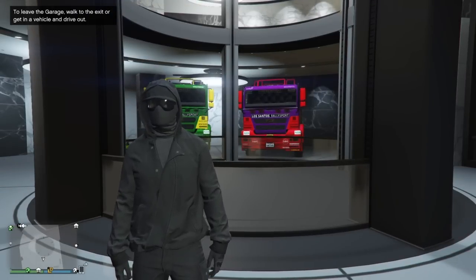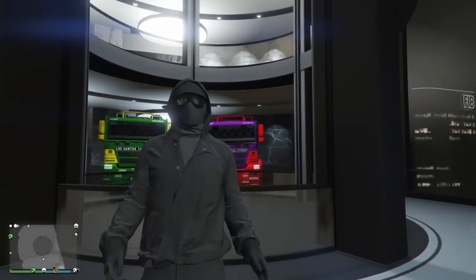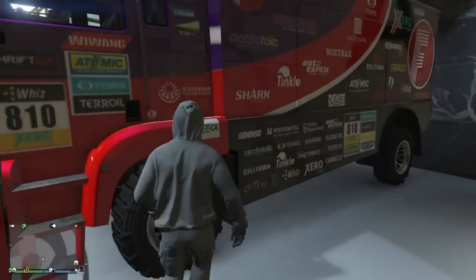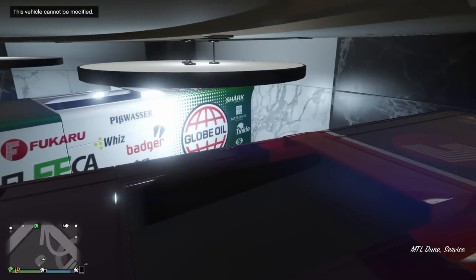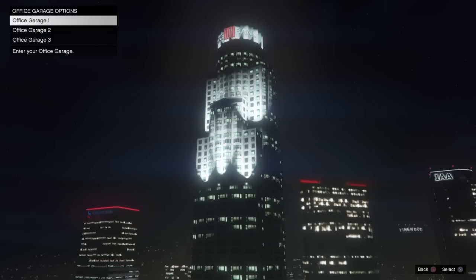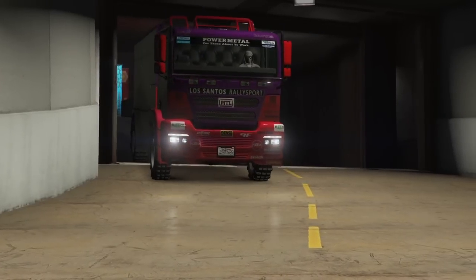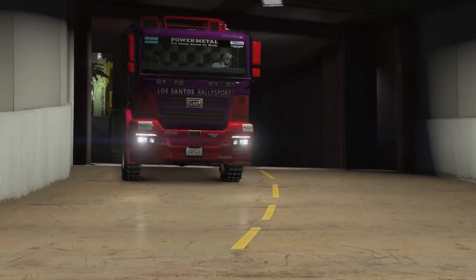As you can see, I'm now in my CEO office and I have a green and a bright purple MTL Dune — how about that? I'm pretty sure I'm one of the first people to upload this, though I'm not sure if I'm the original founder. Definitely leave a comment and let me know. There are also other possibilities for storing other vehicles in your garage that you cannot normally achieve, so drop a comment and let me know what you're able to discover.